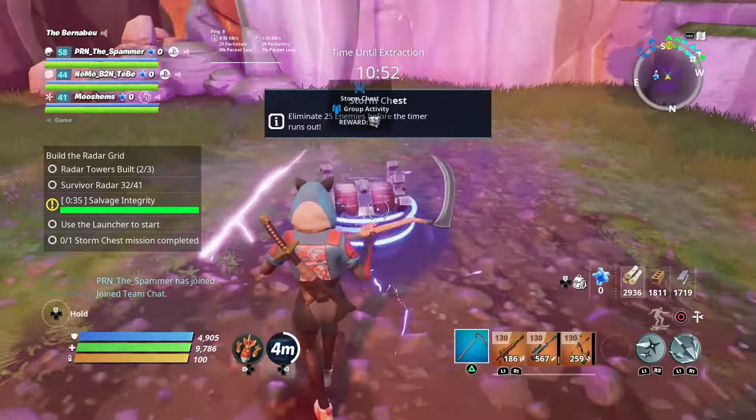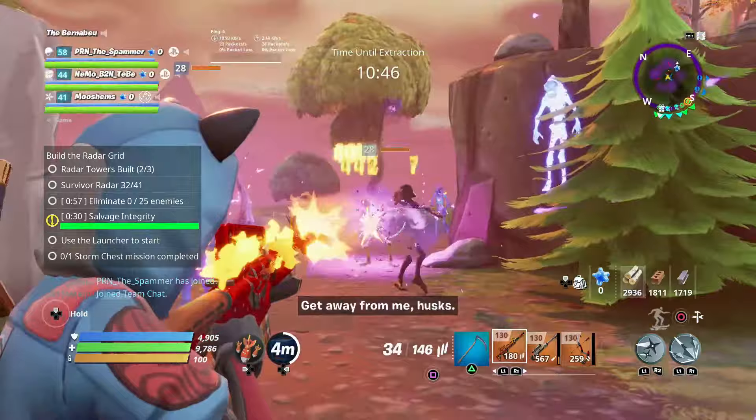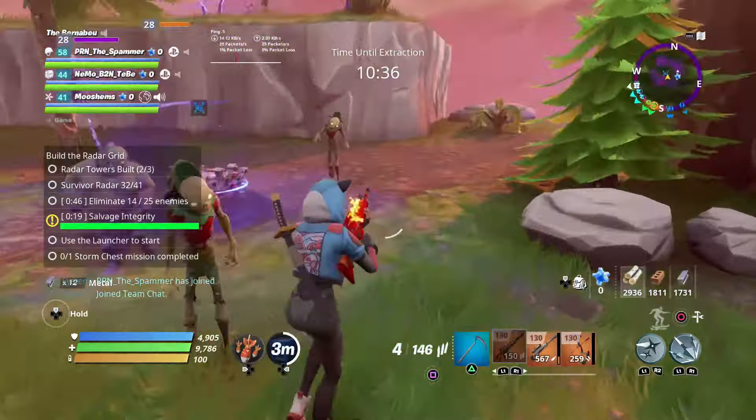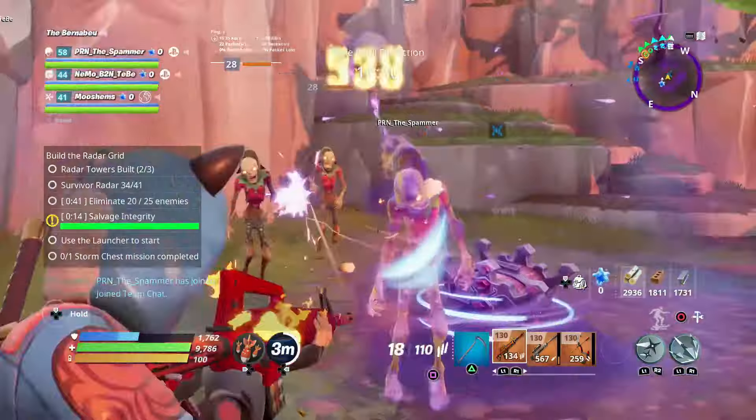What you have to do is just open it, and then some husks will spawn in around you. You just have to kill 25 of them to complete the quest — nice and easy. Once you kill 25 of them, it will give you 25 more husks which you can also kill to get a kind of bonus.